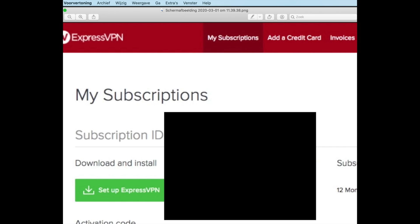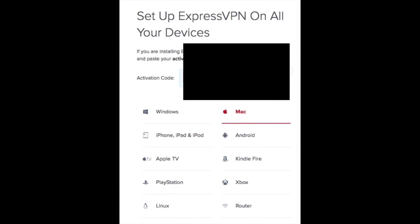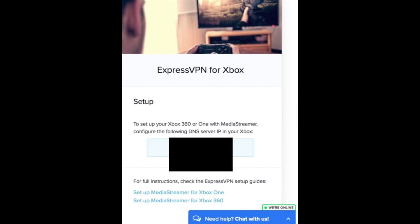Now go back to the home page or My Subscriptions and click on Set Up ExpressVPN. In here, go to Xbox — or whatever device you want to use your VPN on; you can also use it on PlayStation. Once you do that, you'll get a special code that you need to enter on your Xbox. Now let's go to the Xbox.